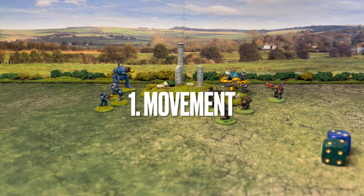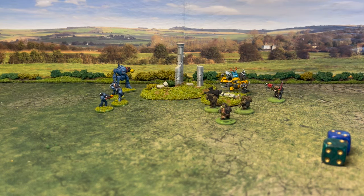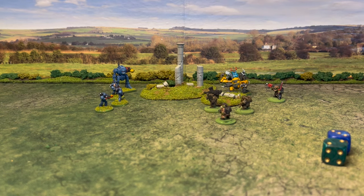The first phase is movement. If you had any involuntary movement — for example fleeing, if your unit is broken — you do that first, and then you start activating alternately for your movement. These marines will do a bit of movement. Movement is varied per unit and in some cases per figure.